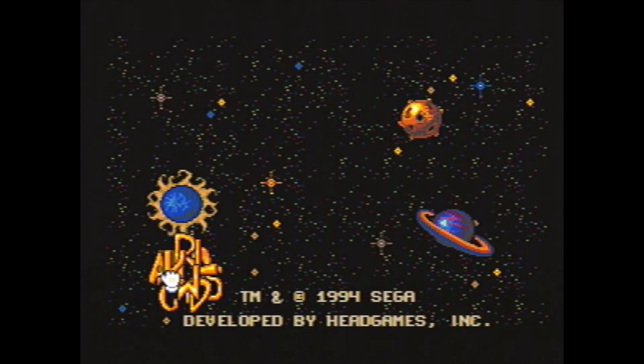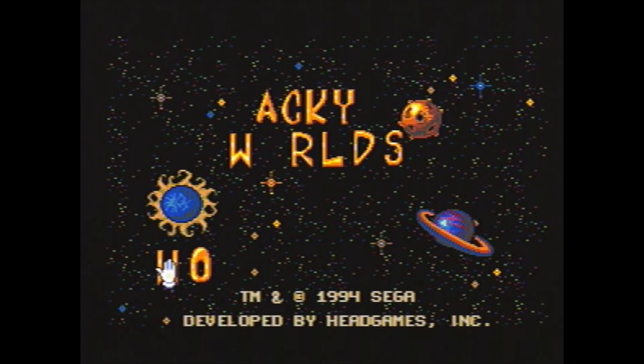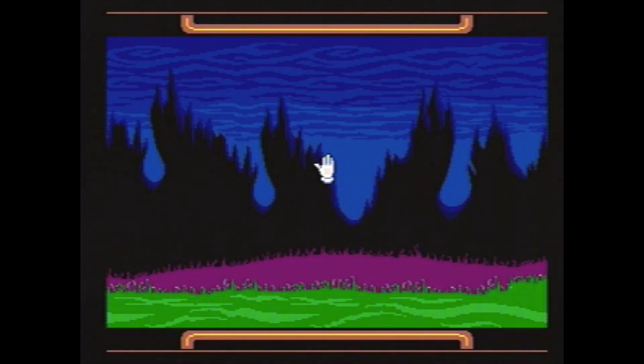So here's the intro, and graphically it looks very similar to ToeJam & Earl — graphically anyway — and they do appear in the game, as I mentioned before. I love that series of games, by the way. Both games are totally different versions for the Genesis. But anyway, here are the worlds — there's six of them with different themes. We'll check out the Haunted House one. This might freak you out a little bit — just joking, of course.